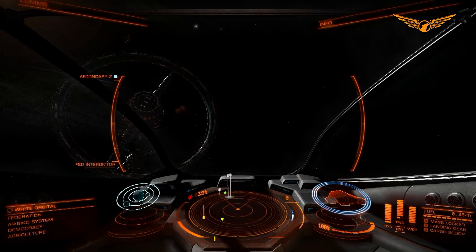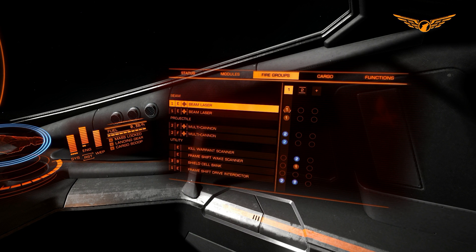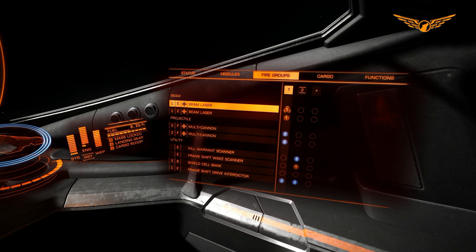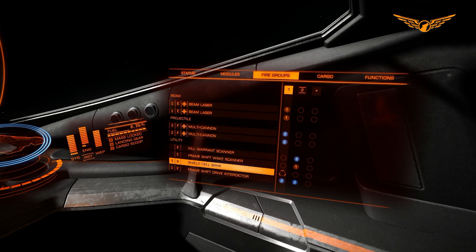We are going to move over to the fire group section. For those unfamiliar with this panel, we've got our fire groups and our weapon groups. The fire groups are in the columns - fire group one, fire group two - and the weapons are down the side. Number one is your primary weapon group and number two is your secondary weapon group. You only get two - there's no fire group three or weapon group three.